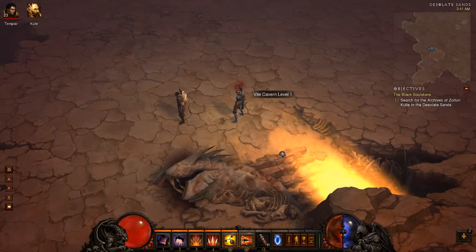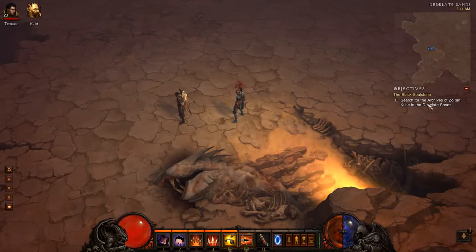Welcome back everybody. This is Zexor with another Let's Play Diablo 3 — part 51 of the entire game, part 17 of this series in particular. We're searching for the archives of Zoltan Kulle in the Desolate Sands, which is where we are.